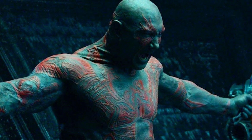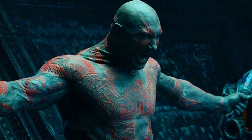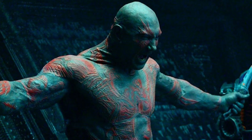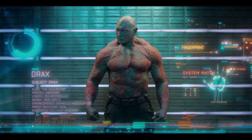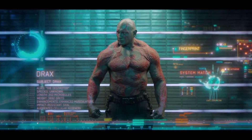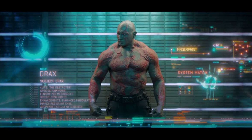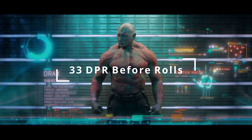And if you take your Barbarian all the way to level 20, you'll be able to get 24 in Strength, meaning every attack has plus 7 for your Strength modifier. You can add in additional damage from your rage, getting an additional plus 4 for each of those attacks. So with all three attacks landing, even before you roll any dice, you're getting 33 damage — which is pretty solid.